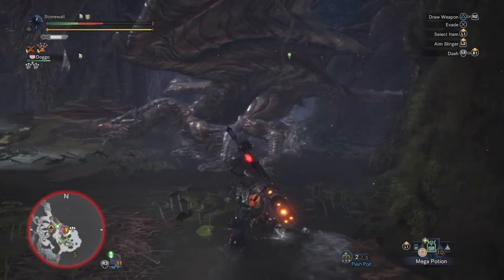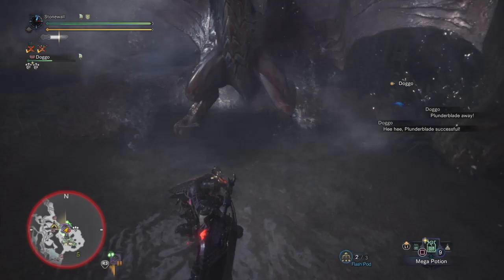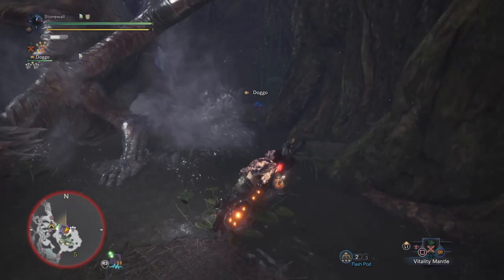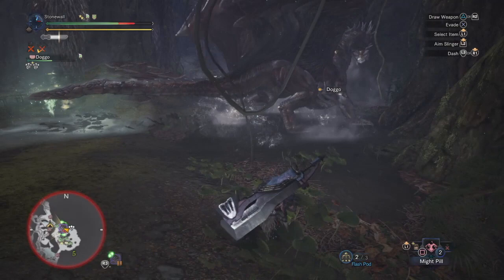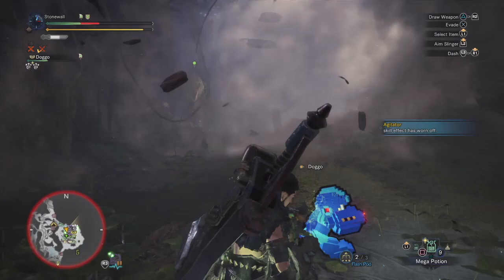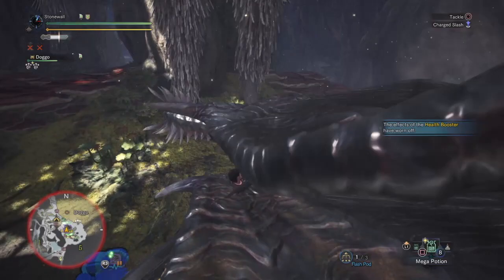Next up is earplugs. A lot of people are going to say earplugs are an offensive skill, not defensive — I disagree with that heavily. Offensive skills to me are the ones that make you do more damage every time you hit a monster; defensive skills are the ones that prevent you from getting hit or keep you in a fight longer. If a monster roars and you can keep fighting through it, you deal a lot more damage. Certain monsters like Rathalos — every single time he roars he will do a flyback with a fireball. With Tempered Deviljho, he can move a half second before you can react when he roars, so earplugs could be the difference between carting and not carting.